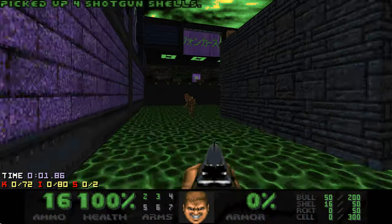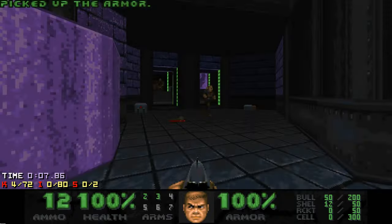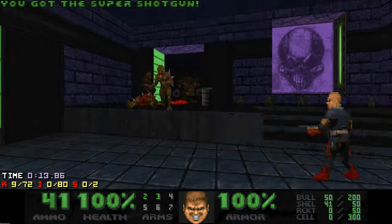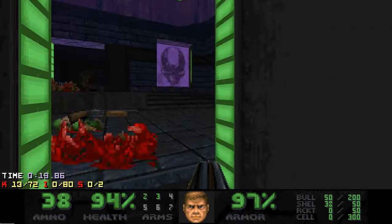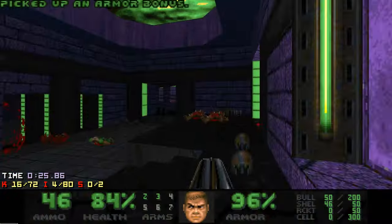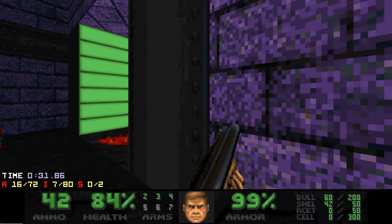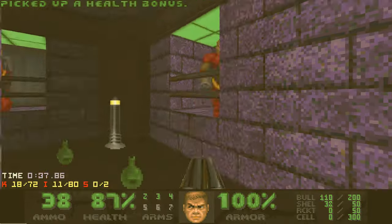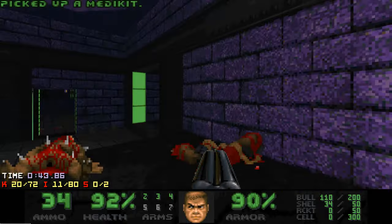You start by teleporting into this pitch area and you don't really want to stay here as you will get caught in an Arachnitron crossfire. Instead, run inside this building and get a green armor and a SWAT gun. There are lots of hitscanners in this map and they can easily chip down your health, so you need to be aware of that. I like to kill these chaingunners right away and do some additional cleanup of the main floor before proceeding.